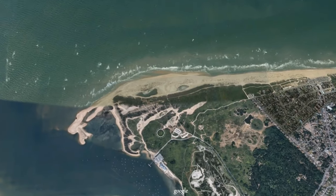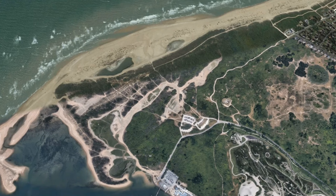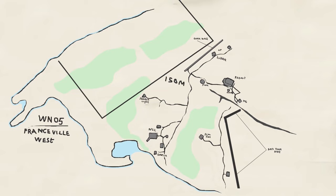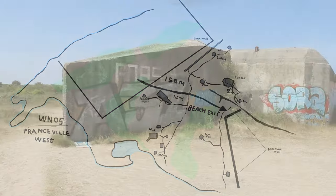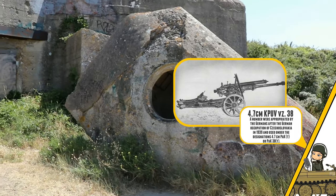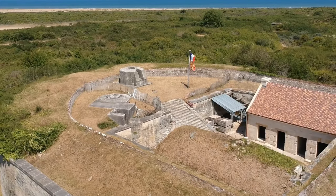One of the biggest fortifications can actually be found here, named WN05 or Stützpunkt 05, Frenchville West. One notable thing about this German fortification is that it was located 150 meters behind the beach in the dunes. The complex was intended to stop a possible breakthrough of armored vehicles. Stützpunkt 05 included large R504 and R506 anti-tank bunkers, which were armed with two 47mm Skoda 36 guns, and an unknown anti-tank gun in an R669 Kasematte close to the channel.